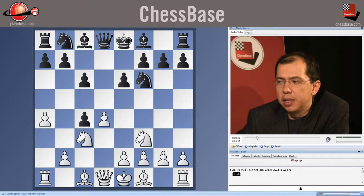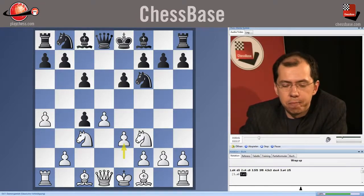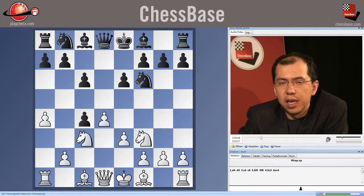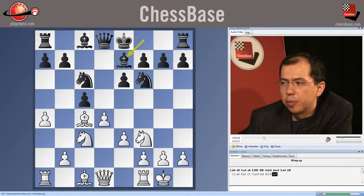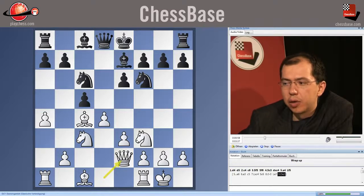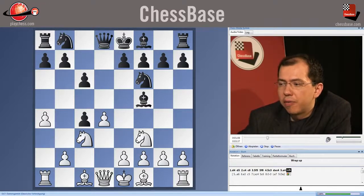I hope after e6, e3, this kind of setup I showed you in my game against Perez will be satisfactory. I'm pretty sure that white's position is safe, stable, and nice to play. It's important to remember that after Bishop c4, Knight c6, castles, Bishop e7, white plays Queen e2 — since black cannot really take the pawn — and then after Rook d1, white gets a nice attacking position.